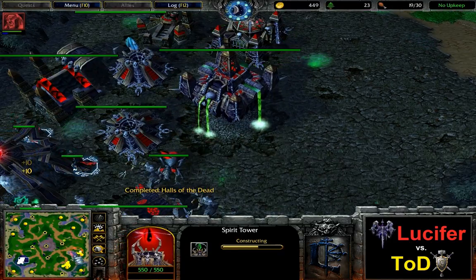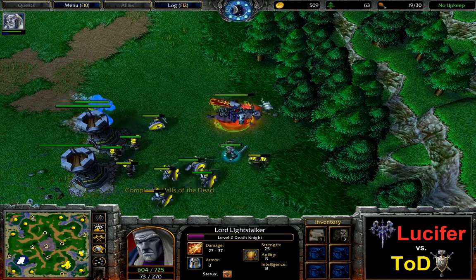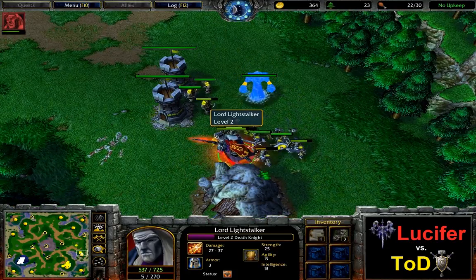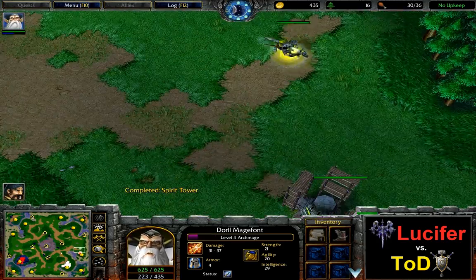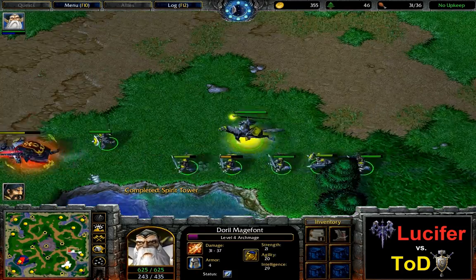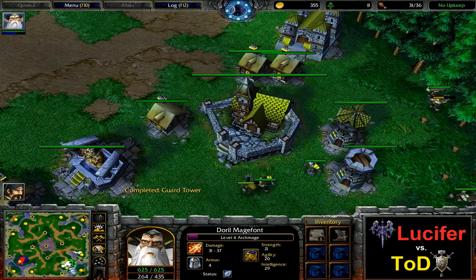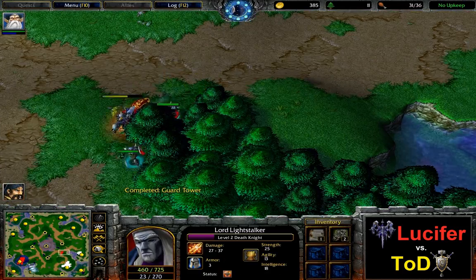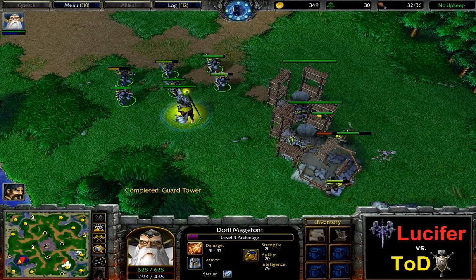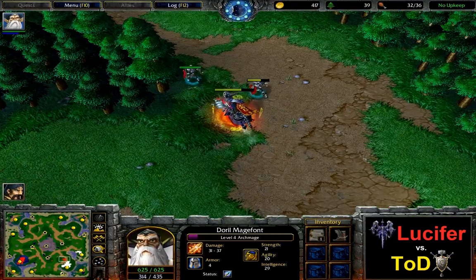Lucifer is getting a spirit tower — he seems a little bit afraid of some harassment by the opponent. A new rod has been bought by Lucifer, who's trying to deal some damage. One peasant is going to get killed. The same time the first charge of the rod has been used already. The AM grabbed the boots of speed at the shop and sold everything else. Tot sold the scourge bone chimes — I'm not quite sure what else he found here. The only upside for Lucifer right now is that Tot is not really trying to force too much aggression onto his base.